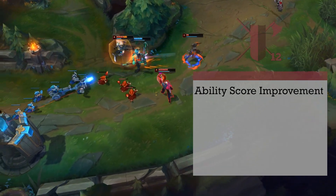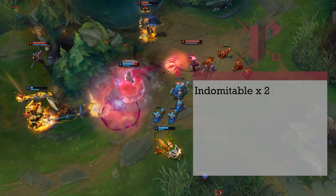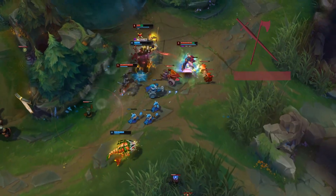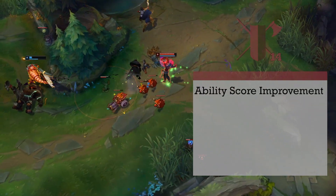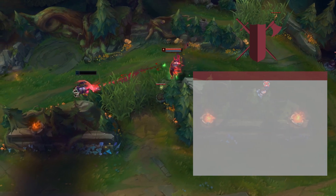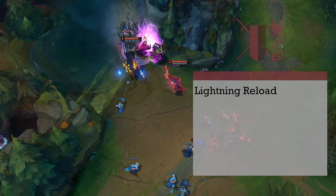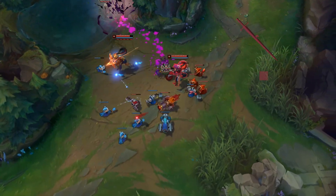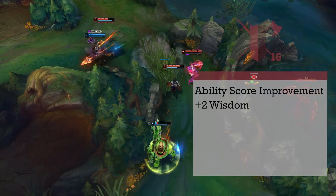12th level fighters gain another ability score improvement — we're actually going to bump our Dexterity by 2 for some damage and accuracy. Level 13 fighters gain a 2nd charge in Indomitable. 14th level fighters gain another ability score improvement with 2 more to go after — we're bumping our Wisdom by 2 to get our Grit Points up. Level 15 fighters gain the Lightning Reload ability, letting you reload as a bonus action rather than burning an action or one of your attacks. 16th level fighters get the penultimate ability score improvement — two more points in Wisdom for another Grit Point.